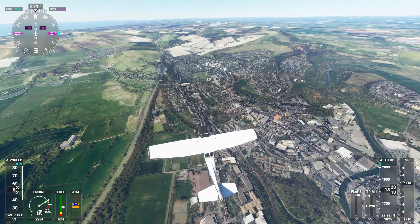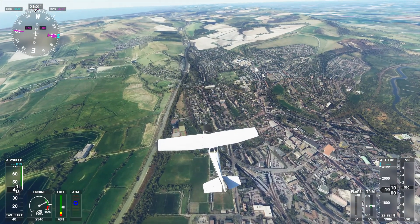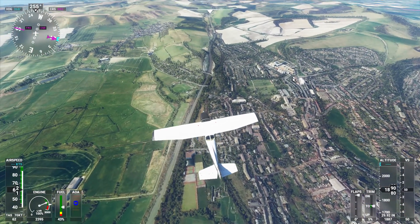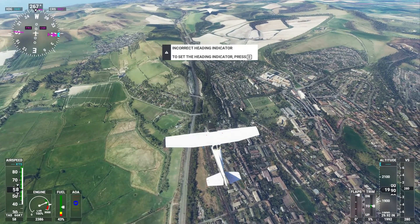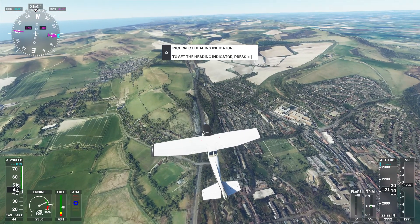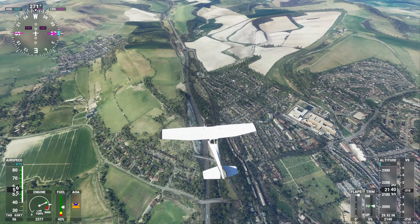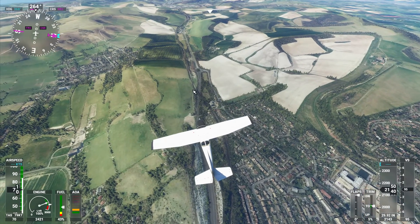Every time I do a low pause it likes to think I'm not going to be able to keep flying and stalls the plane for me. So over here is HMP Lewes - Her Majesty's Prison - not somewhere you'd very much want to end up. And then the railway line here goes back over the A27.